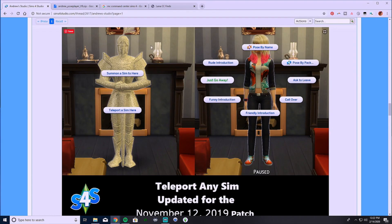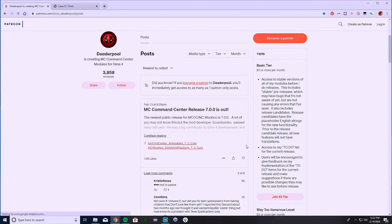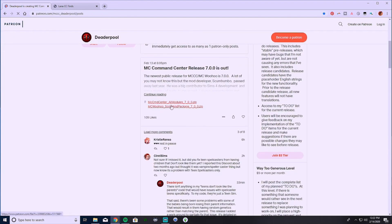First things first, we're going to need a few mods. You're going to need the teleporter mod, pose player, and MC Command Center if you like to change up your sims' outfits on set.